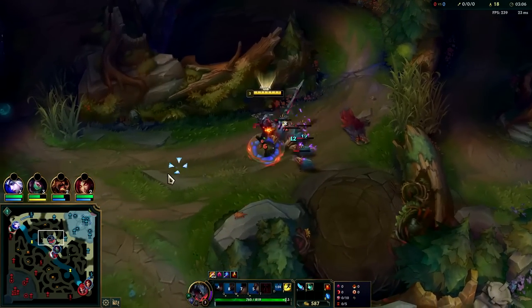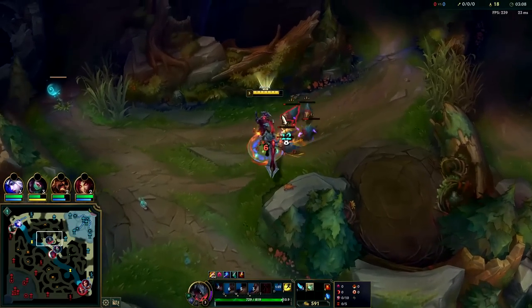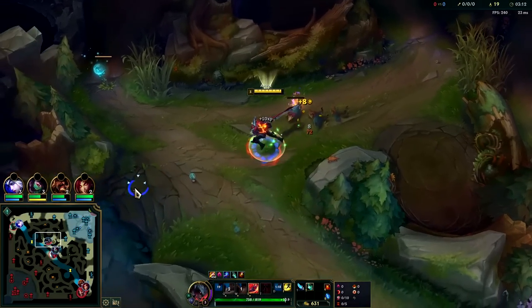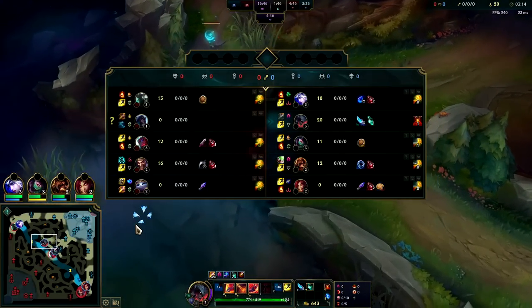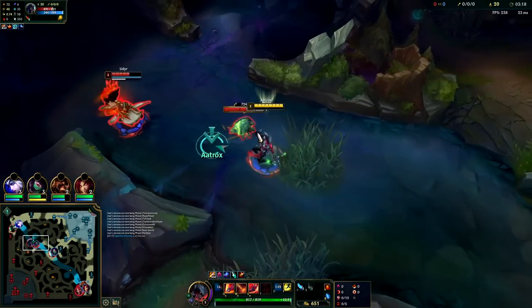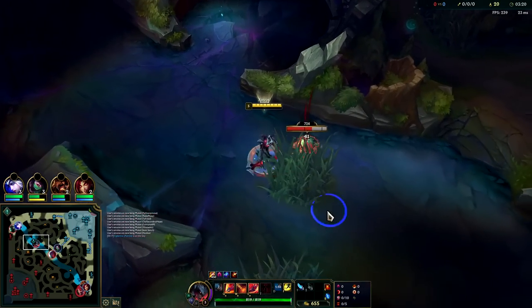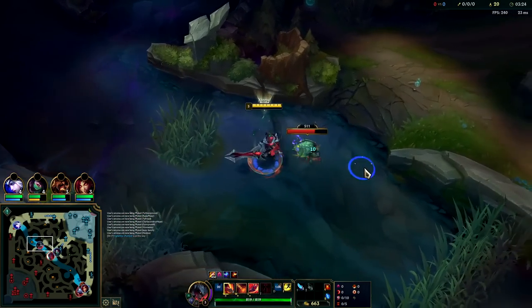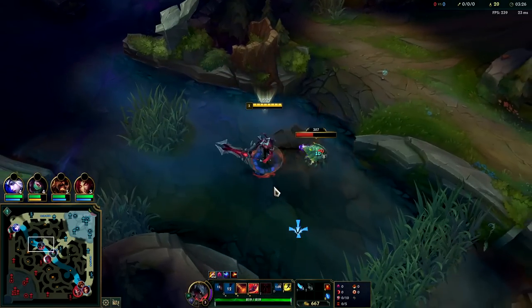We're going to smite that — we should be able to do a pre-3:15 clear with just one more auto on each one. Pre-3:15, full HP. Aatrox is not an easy champion to duel but he's low HP right now. He knows he can't fight us — he's missing too much HP, I'll take this for free.